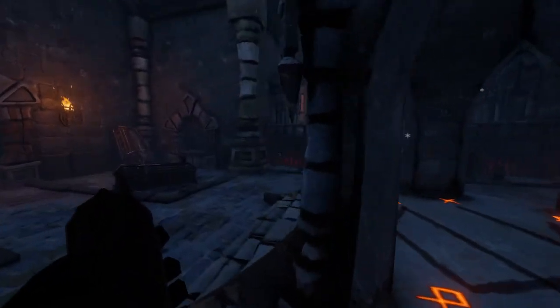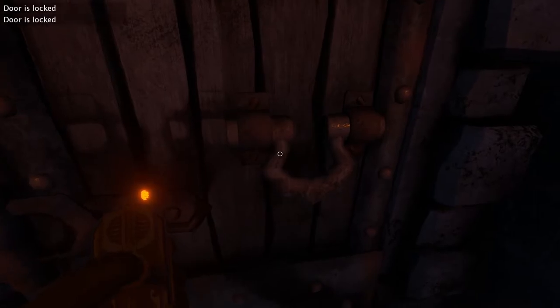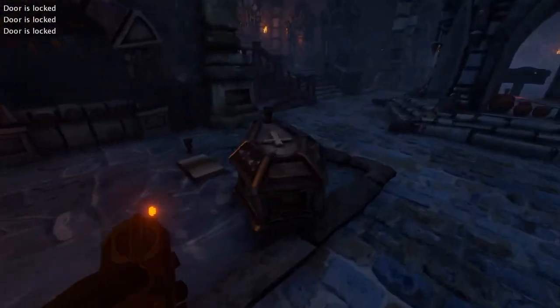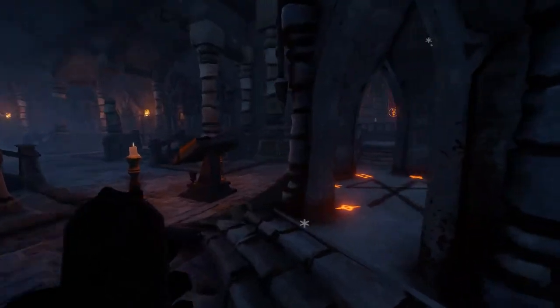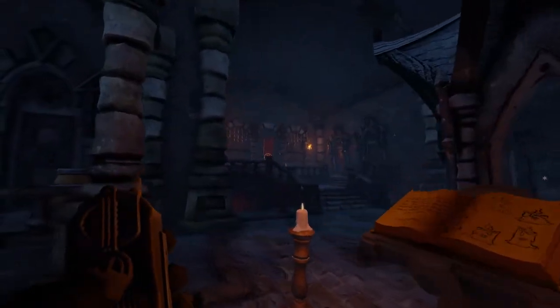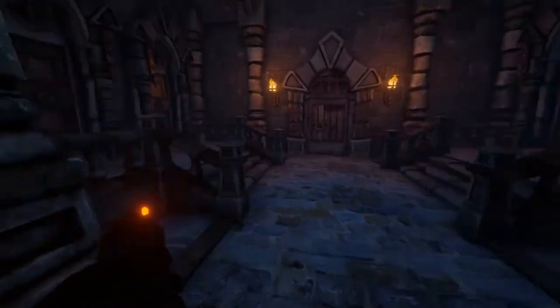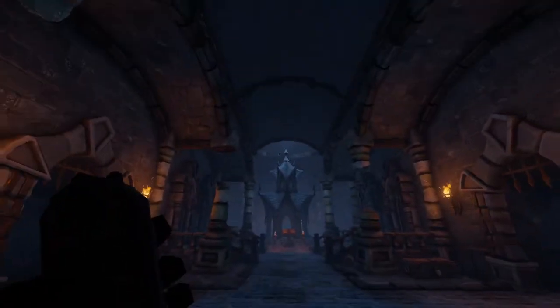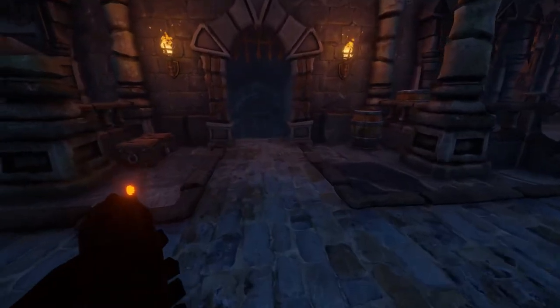The puzzle is completed but the music has stopped and the marionette was in the room. Both players are cautiously looking around. They're told to check the ceiling - if goop lands on your shoulders, you've been marked to die.